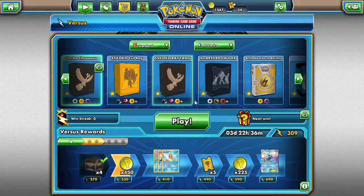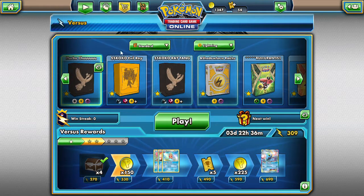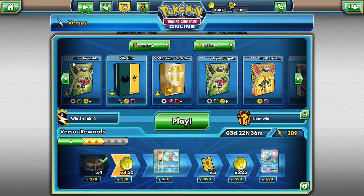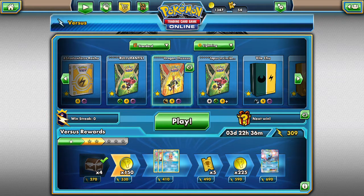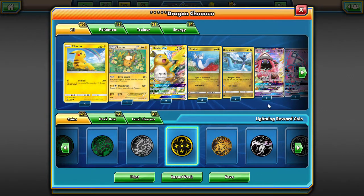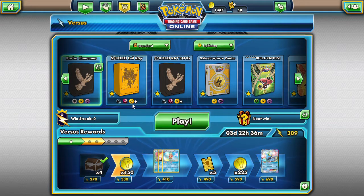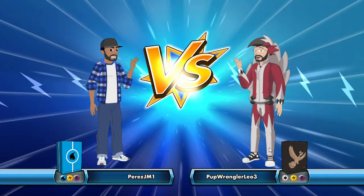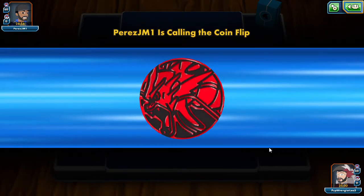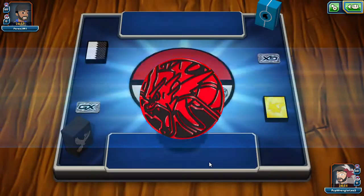I have another Raichu deck — I think I called it 'Dragon Chu.' It's really interesting but it relies heavily on one card that you only play two of, making it difficult to play consistently. Space is so tight in that deck that fitting an extra Dragonair is nearly impossible. I'd like to go first — this deck really needs to go first.